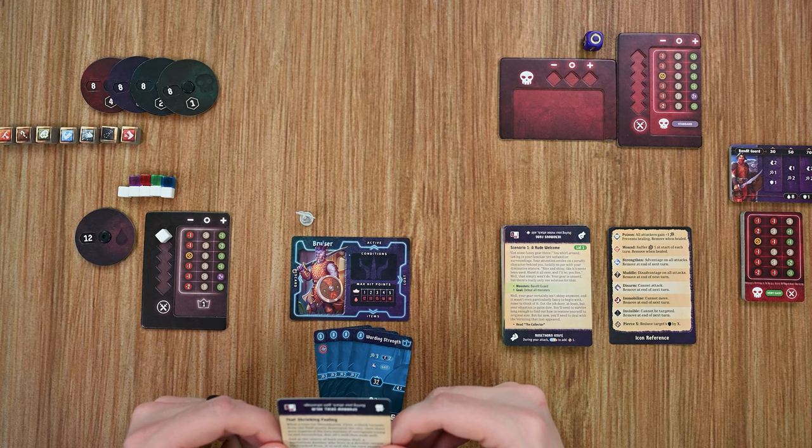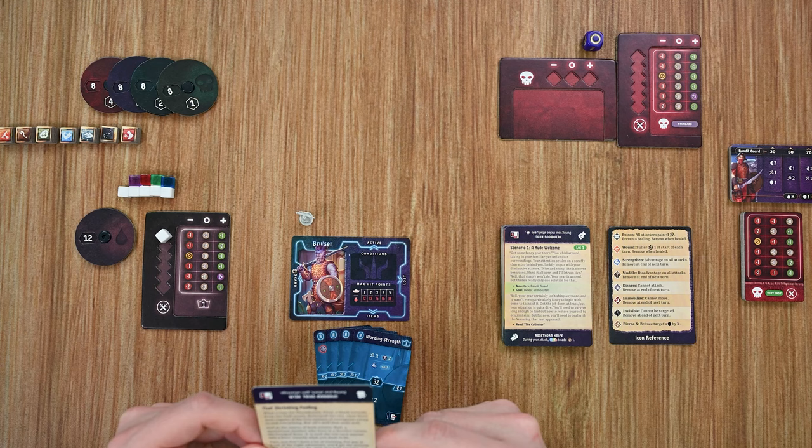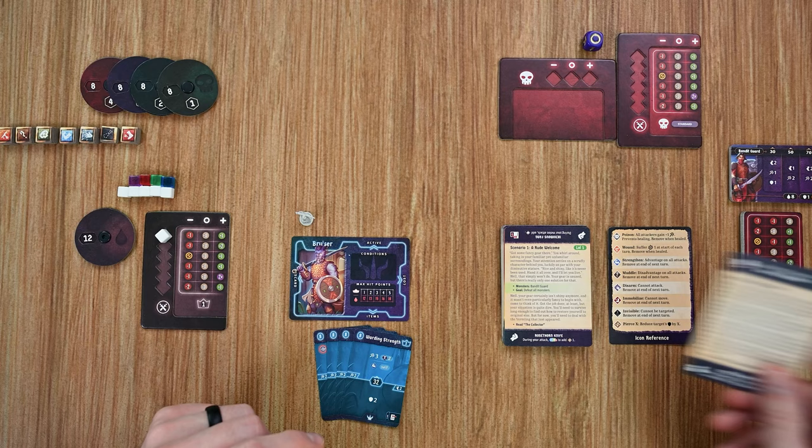The first card in the scenario deck is 'The Shrinking Feeling.' The story reads: first a black tornado from the void nearly destroyed Gloomhaven, and then reports that corruption was trying to end everything. At the center of both events was a mysterious Aesther who lives in a derelict tavern called The Crooked Bone — said to turn anyone into a hero. Stepping inside, everything seems to be growing. Why is the doorway so large? Why are you so small? You've been shrunk. Play scenario one: The Rude Welcome.